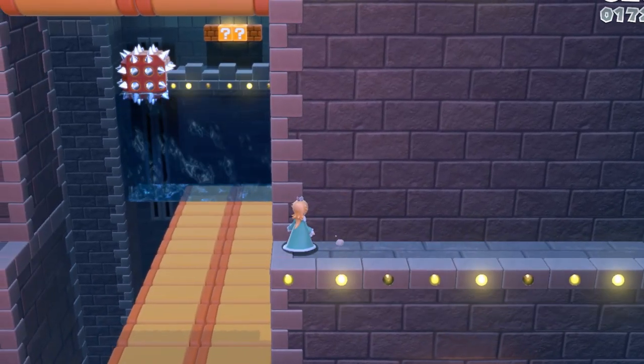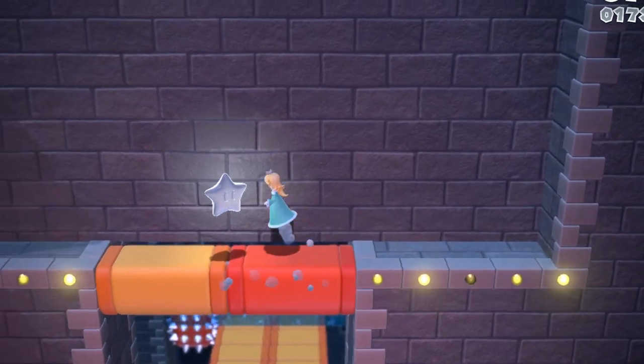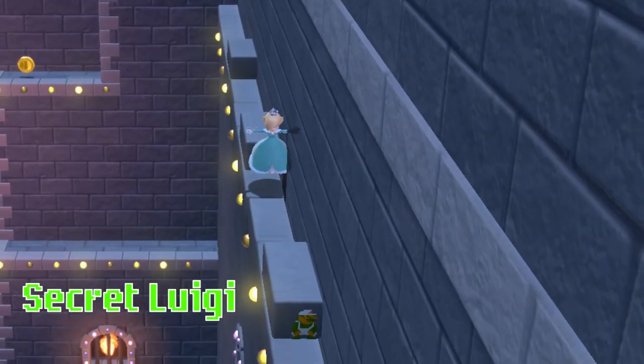For example, you can ground pound jump, do a wall kick, then spin, and at the max height of all of that, perform a dive to reach even the highest of ledges.